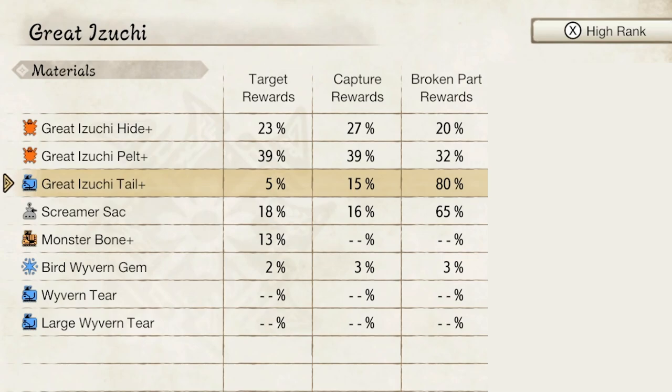You can also get the Great Izuchi tail — or any monster tail — by cutting it off with a sharp weapon like the long sword or great sword, any sharp weapon instead of a blunt weapon like a hammer. That will allow you to cut off the tail and then carve it right there and then to receive the monster tail part.